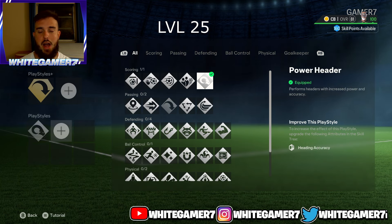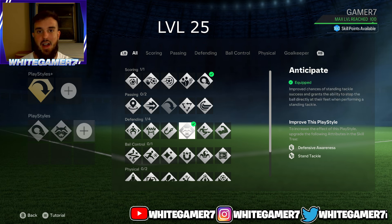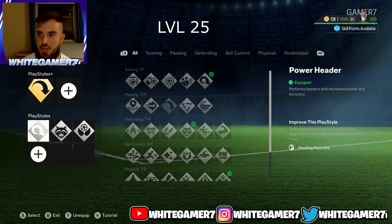For your regular play styles, I definitely recommend the power header. It's going to help you score headers and increase your power and accuracy — which is what you want. The next one is anticipate, which improves your chances of winning standing tackles and keeps the ball right at your feet. Last but not least, definitely recommend aerial — it allows your pro to jump even higher and have more physical presence in the air.